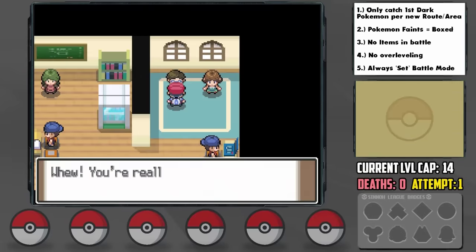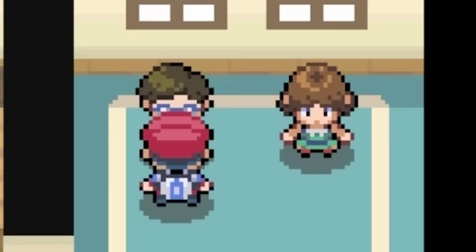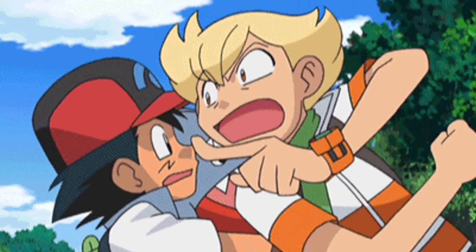Speaking of which, after battling these two trainers in Jubilife, they give us a potion. In Diamond and Pearl you get the Hidden Power TM from them — I thought this was supposed to be an upgraded version! We arrive in Orberg, and the kid who's guiding us around describes Barry as sort of twitchy and impatient. Tell me why that is the perfect way to describe that motherf***er. Absolutely perfect.